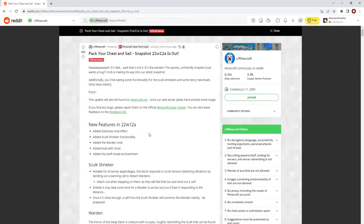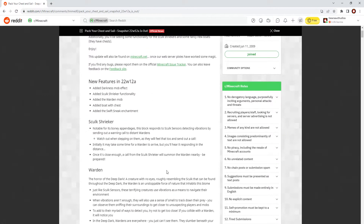The darkness effect, which darkens your screen, is kind of like blindness but a little bit worse. They've made the Skulk Shriekers actually do stuff, though I'm not going to cover that too much because it's literally exactly the same. They added the warden into this, and the warden has a couple new things with it, so we'll investigate that. The Swift Sneak enchantment has been added.